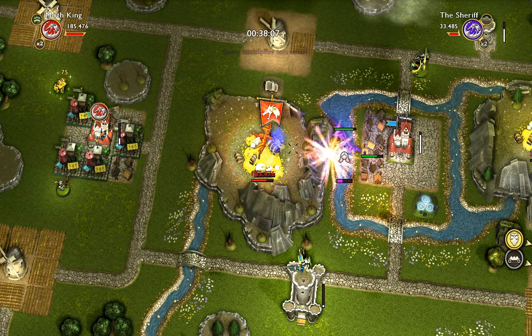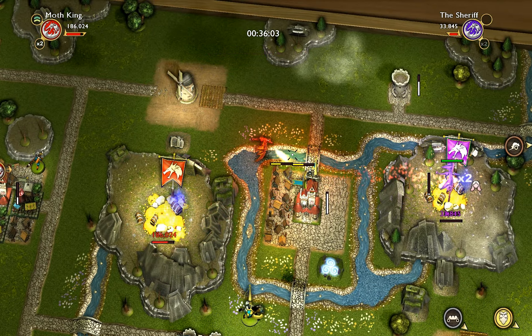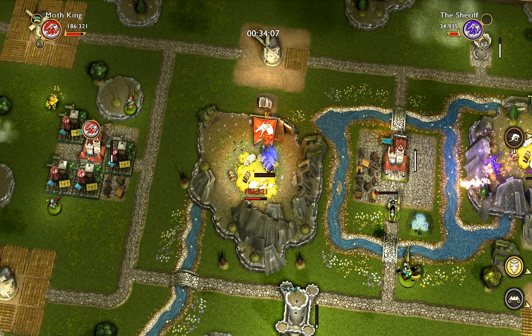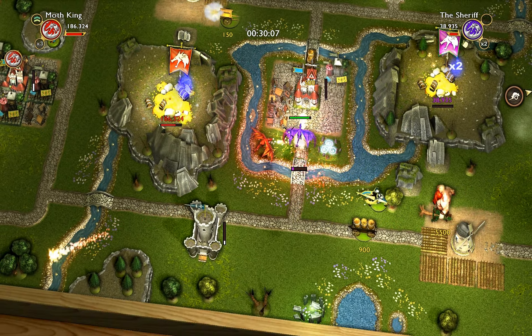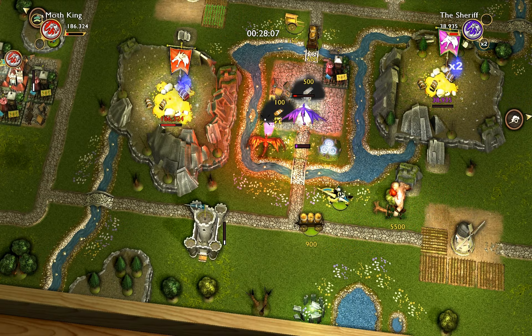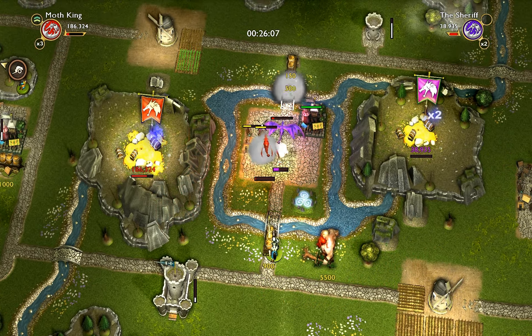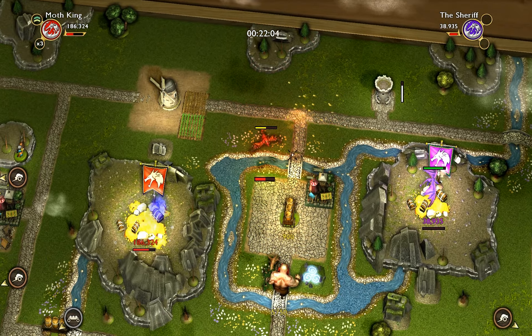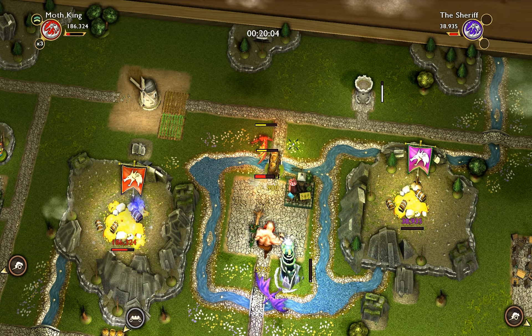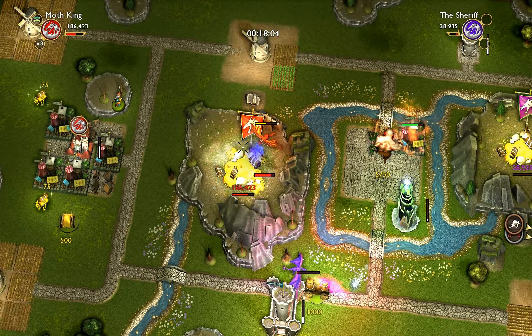Princesses, more gold. I have more gold than Smaug now — the dragon from The Hobbit, if you watch it. It's a giant — too bad he doesn't destroy the Wizard's Tower. This side of the kingdom is looking fine.